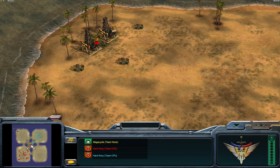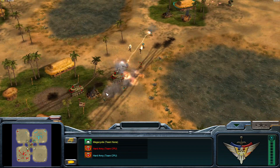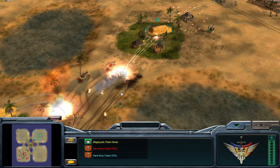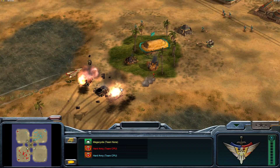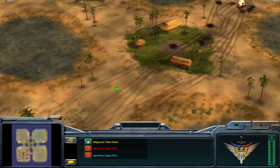Nuke General taking all the oils he possibly can — already captured two. Infantry General is also capping up his oils, so that's good to see. Really easy defensive situation for the Infantry General.